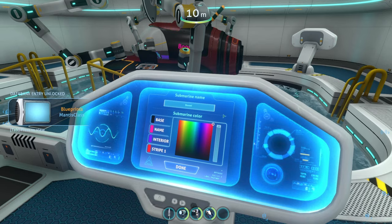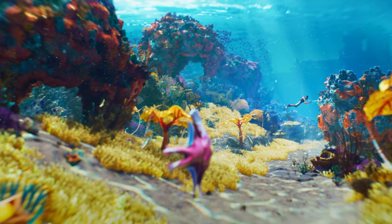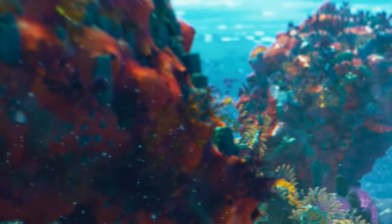Alright, first thing I want to talk about is this screenshot right here showing the environment — the world we're looking at. This looks beautiful, absolutely stunning. We got what looks like a pink peeper. I'm too excited right now. The safe shallows, if this is a teaser of what the safe shallows could potentially look like, this thing looks bustling with life — all these plants and what looks like a coral reef type of thing going on.